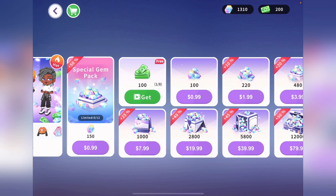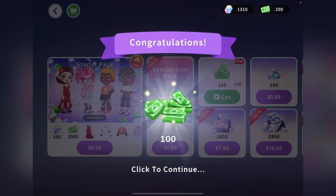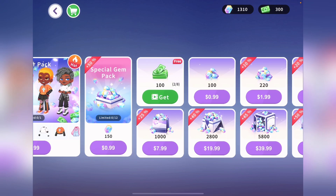You can get at least 800 bills daily, so this is definitely something you want to do every day if you play this game. Click the button that says 'Get,' watch the ad — usually about 30 seconds — and then you'll get 100 bills. You basically have to do this at least seven times to get 700 or 800 bills, since the first time is free.